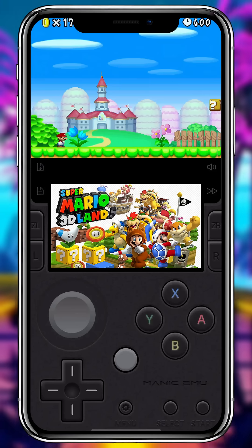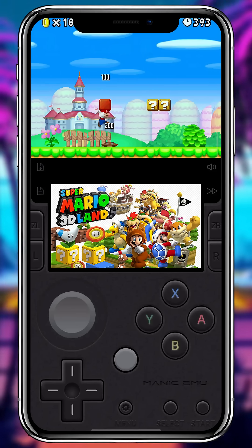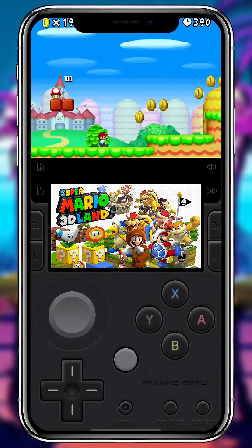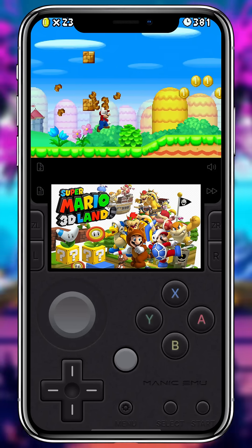MAME Underground — the PC-level emulator hidden on iOS. This beast can run PS1, Dreamcast, and PSP games and more, all running shockingly well, even on devices as old as the iPhone X.